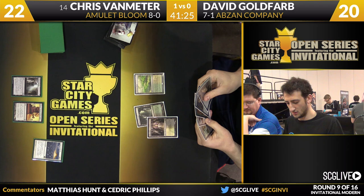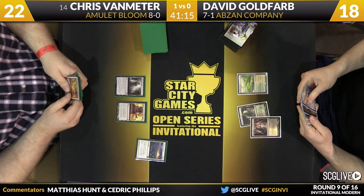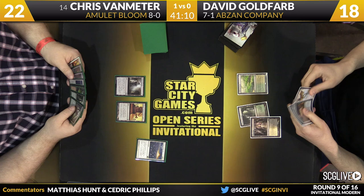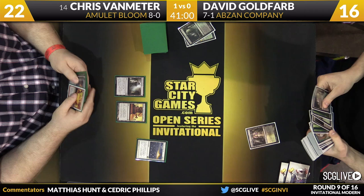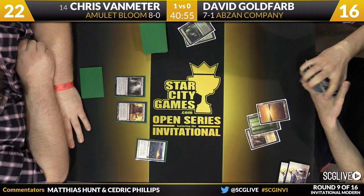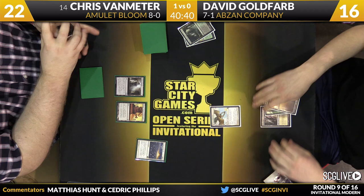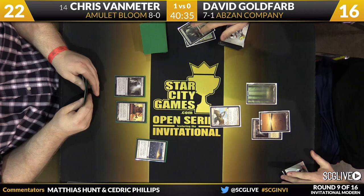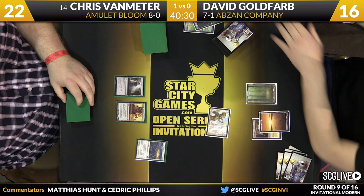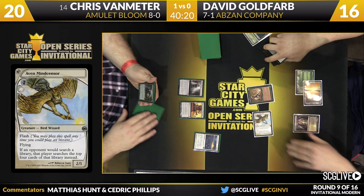There are nine green Bounce Lands in the deck — a green Bounce Land will immediately result in a Primeval Titan. He can sit here with colorless lands and play for a while; he's under no pressure at 22. Goldfarb is going to sacrifice those Fetch Lands and go down to 16. Aven Mindsensor comes in — David plays it, searching for a Forest and a Plains. We might see a Chord of Calling in just a moment. Ideally David would like to play the Mindsensor when Chris responds to a Primeval Titan, because we know Chris does have Pyroclasm. There's also the Tolaria West search line for Chris.